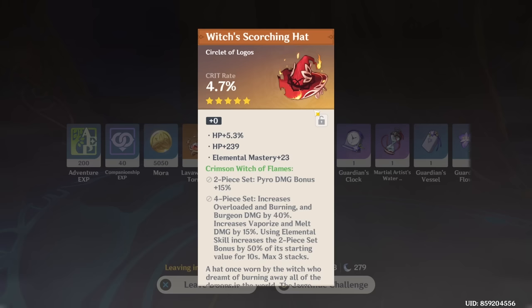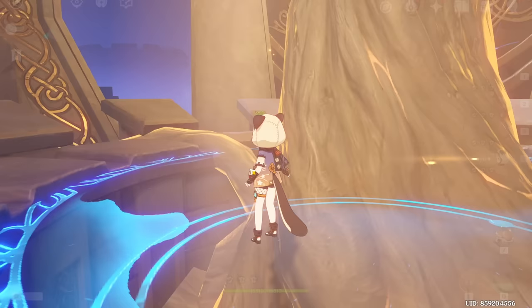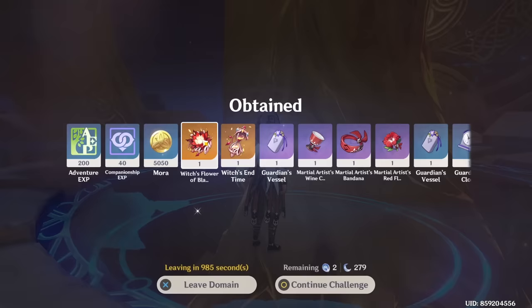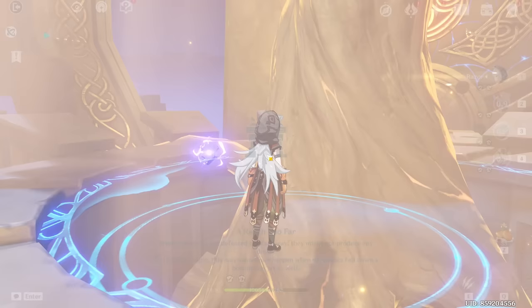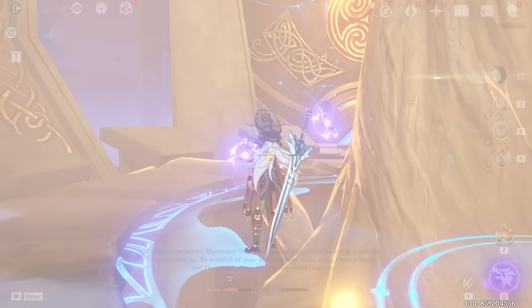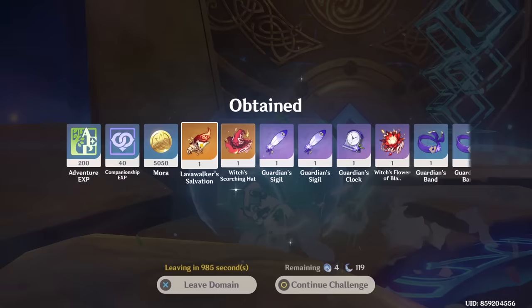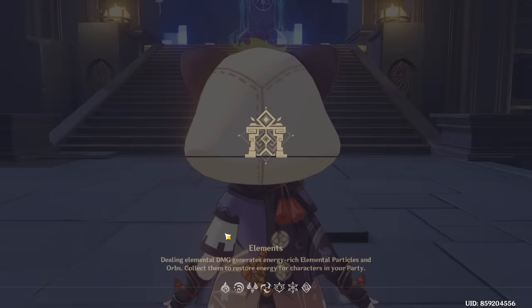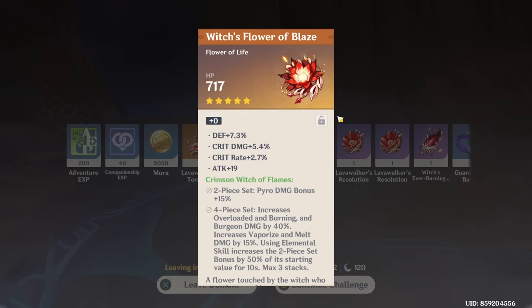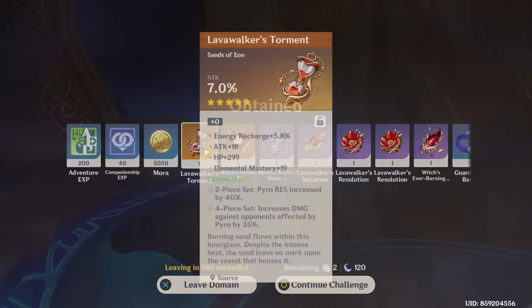Finally we got a Crit Rate piece, but it's not really good unless it rolls onto Crit Damage. I really highly doubt I'll ever use this if it doesn't land on Crit Damage. Crit Damage and Energy Recharge - well Diluc doesn't need Energy Recharge so that's pointless. I'm not too sure how I feel about this but it's better than nothing. Pyro and Hydro? First the wrong set, then the wrong main stat - what the hell is going on?